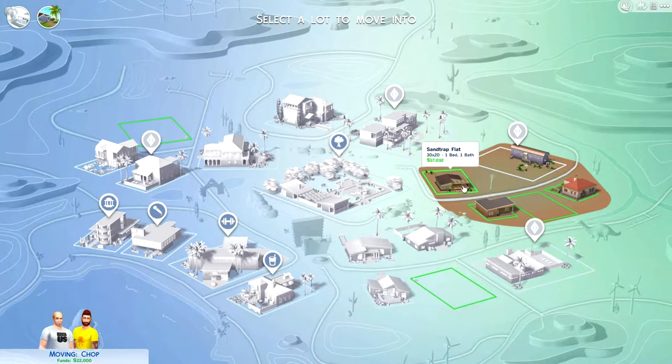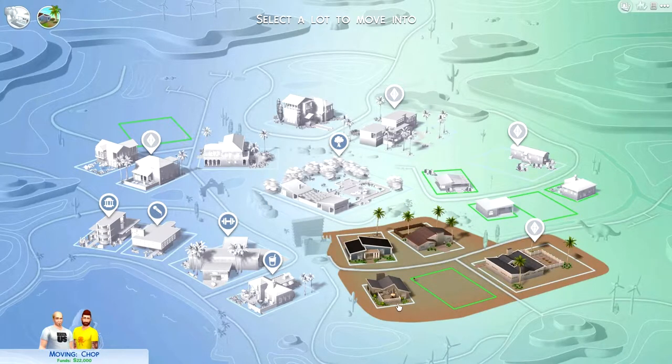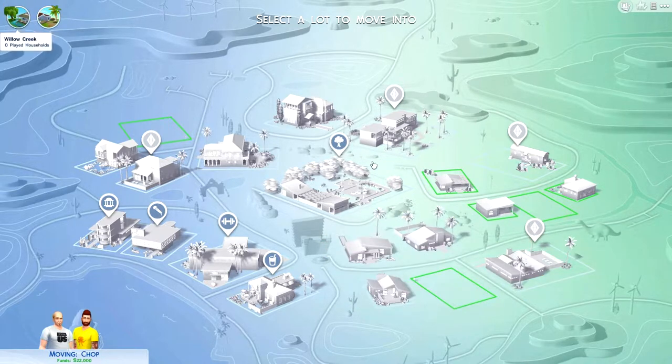Maybe it might be better not to spend all your money - you want to have a little bit left over. So we're looking to spend around 13. That's alright - one bed, one bath. Let's get a pre-built house, and then once we've got more money we can either expand it or build a new pimping house.